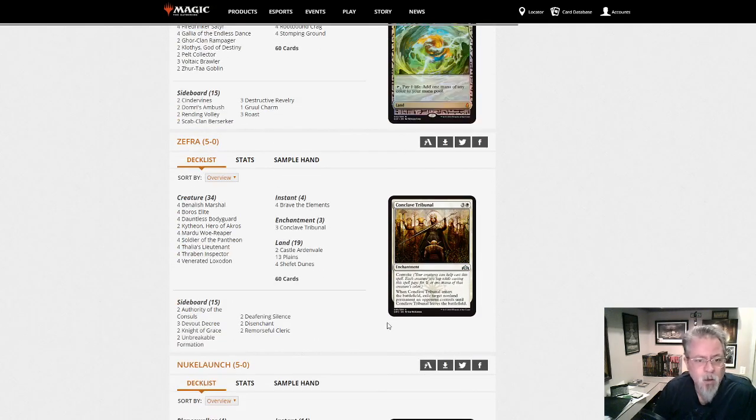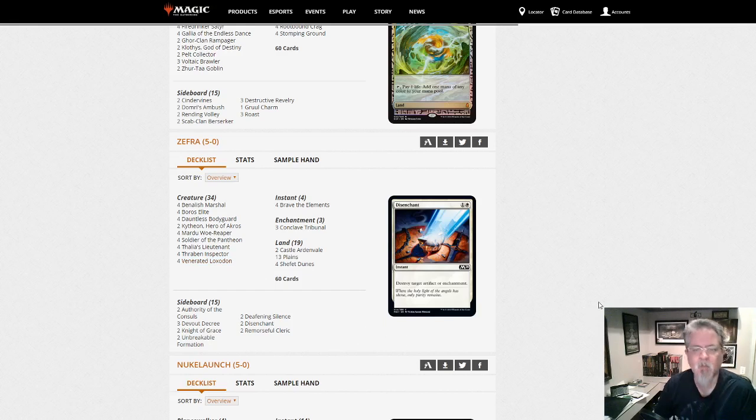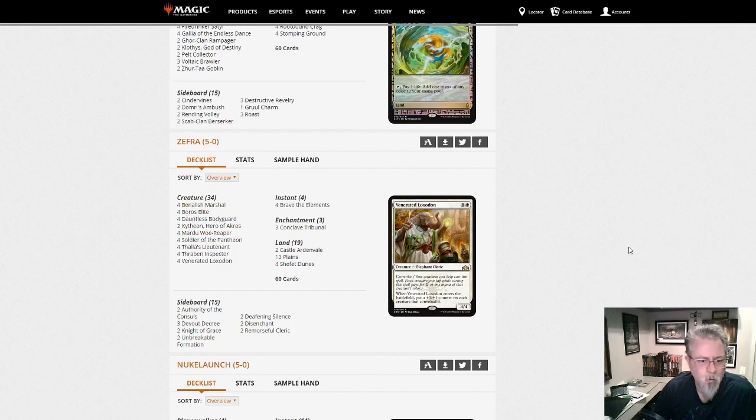Zephyra brings us mono white humans — Human, Human, Human, Human — except for the Loxodon, but it's just growing all your other humans. Not quite the same level of disruption as the Modern version — this one is just trying to be an aggro deck. With Boros Elite and Benalish Marshal this can threaten people very quickly. Probably more all-in on the aggro plan than the Gruul decks we've seen that can do a little bit more interaction.